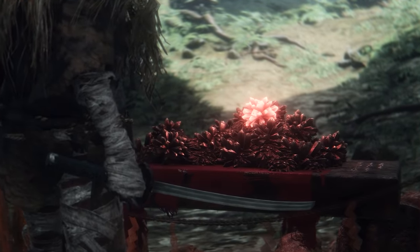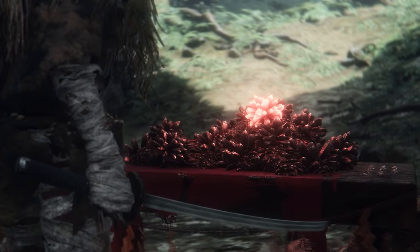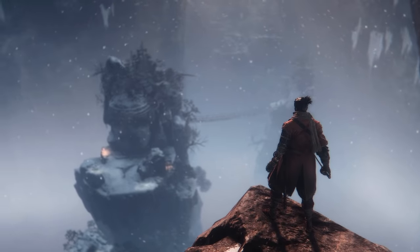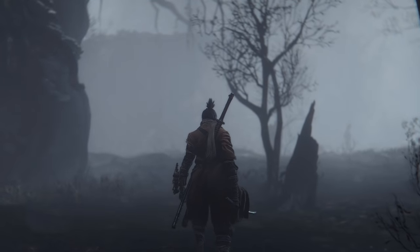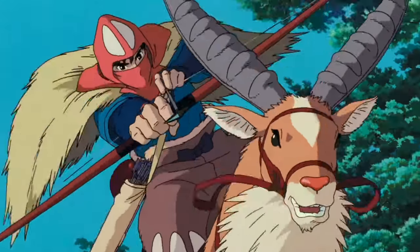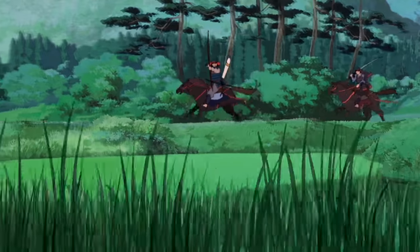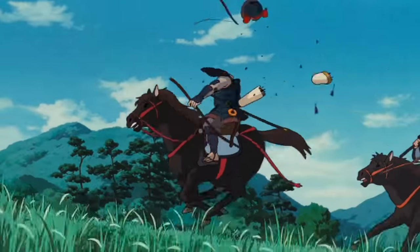Both Princess Mononoke and Sekiro also feature the idea of impurity rooted in Japanese culture, and both feature resilient main characters with tainted yet powerful arms. Sekiro's prosthetic arm is strengthened by spirit emblems — manifestations of regret or bad karma — and Ashitaka's arm enlarges when he's in need of great strength, a side effect of the defilement he touched at the beginning of the movie. Go and watch that movie if you haven't; it's one of my favorites.